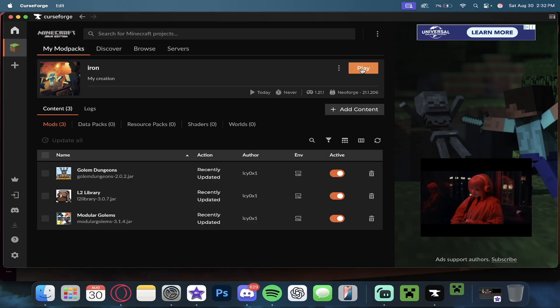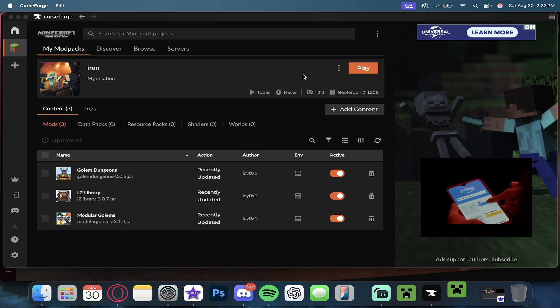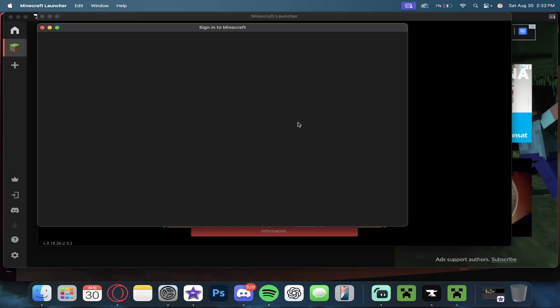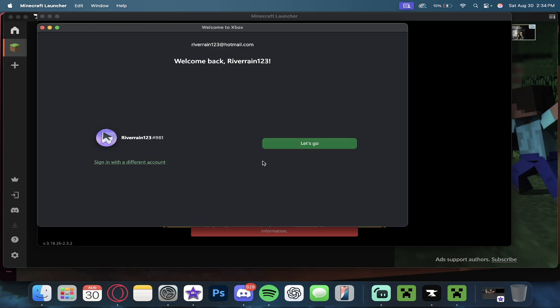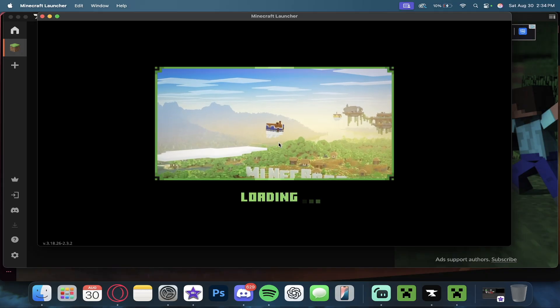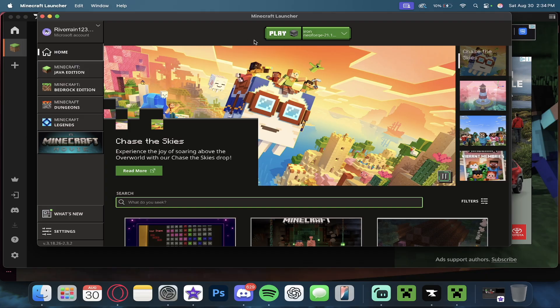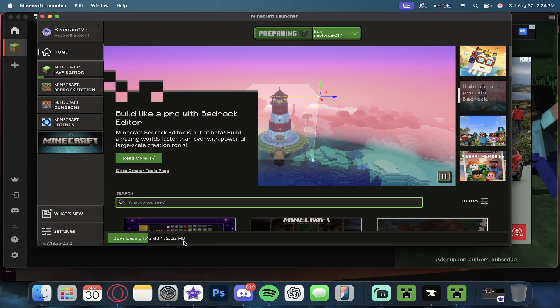All we need to do now is press Play — it's actually updating our Minecraft launcher. It's going to open the Minecraft launcher right over here. We do need to sign in as well, so I'm just going to do that real quick. There we go, I just signed in — now we're going to press Let's Go right over here and it's going to load.